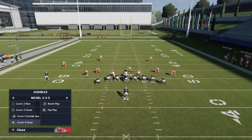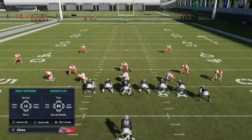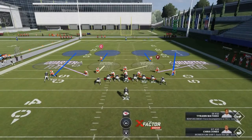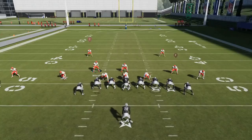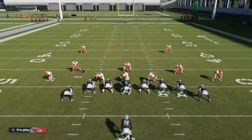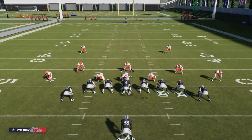The second defense I use the most is the Cover Four Drop. This is more of a run defense. To pinch the entire defense, hit RB or R1 depending on your system — that brings everything down. The outside cornerbacks do a pretty good job of getting back in these defenses. I make the same adjustments with my linebackers, spacing them out so they react well and do a good job of taking away inside and outside lanes.